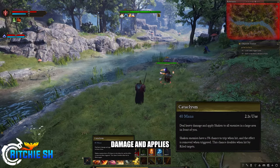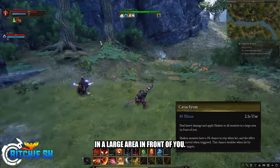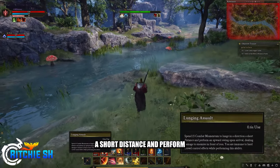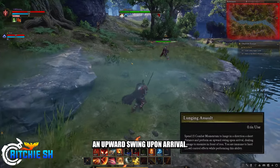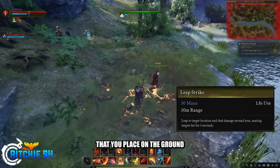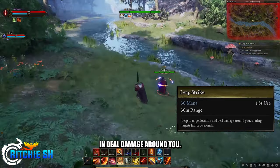Cataclysm, which deals heavy damage and applies shaking to all enemies in a large area in front of you. Lunging Assault, which has you lunge in a direction a short distance and perform an upward swing upon arrival. And lastly, Leap Strike, which has you leap to a target location that you place on the ground and deal damage around you.